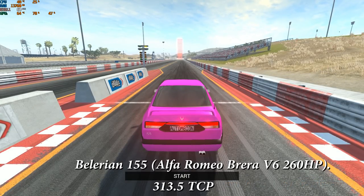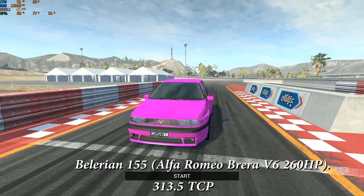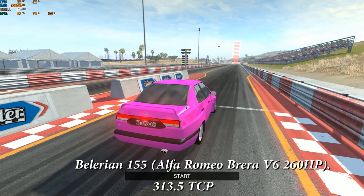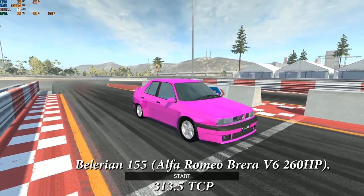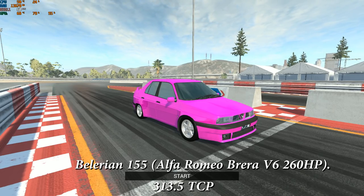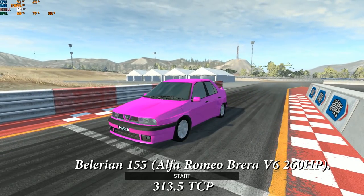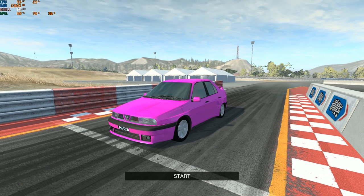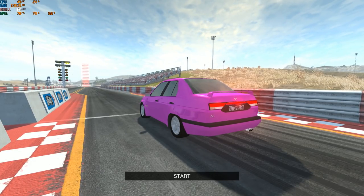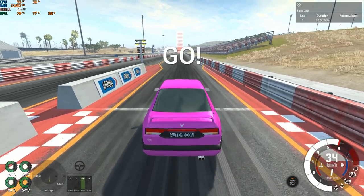The next vehicle is the Belarian 155 — it looks absolutely breathtaking, like a beautiful Alfa Romeo. It even has an Alfa Romeo engine under the hood: the Alfa Romeo Brera 3.2-liter V6 with 260 horsepower, scoring 313.5 total category points. I'm not really sure if this is a sleeper — it looks stock like a regular Alfa Romeo: stock looks, stock engine, stock noise, stock performance. Everything looks completely factory.